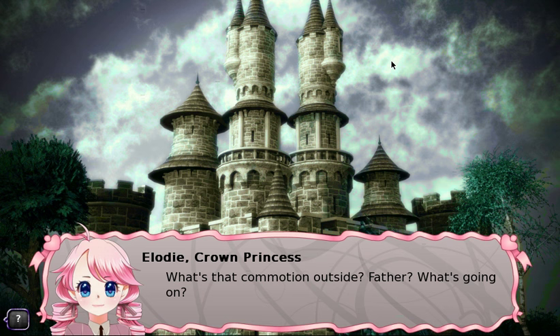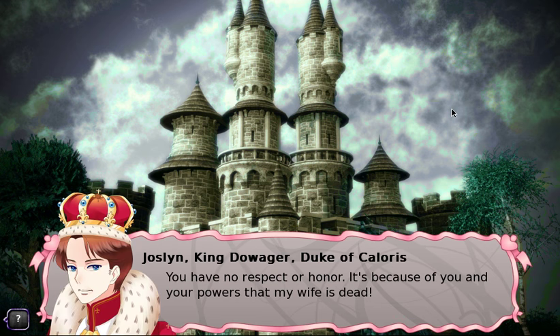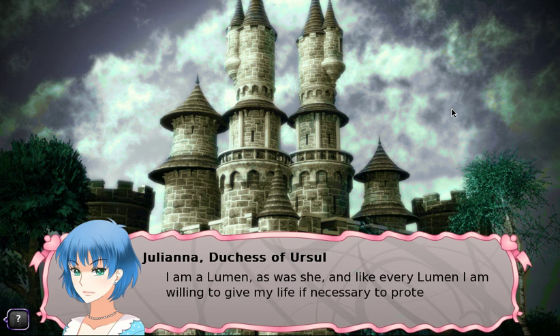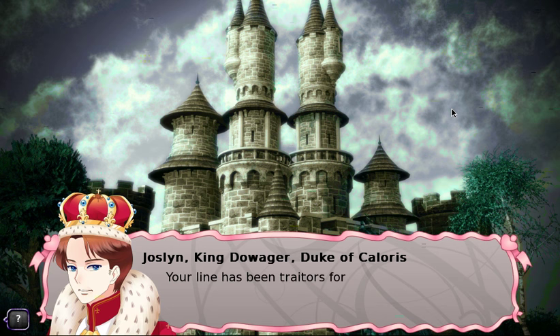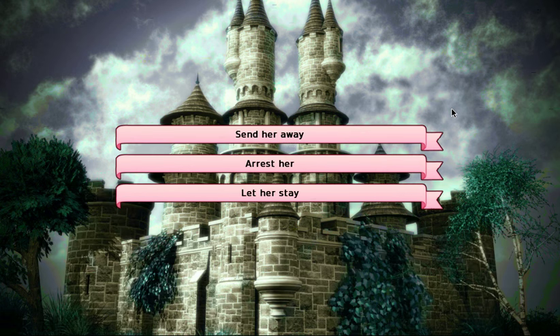Juliana, Duchess of Ursul, arrives to pay her respects in honor of our mother. Our father does not like Juliana. Our options are to send her away, arrest her, or let her stay. I'm going to arrest her — partly because right here we're getting mood bonuses.